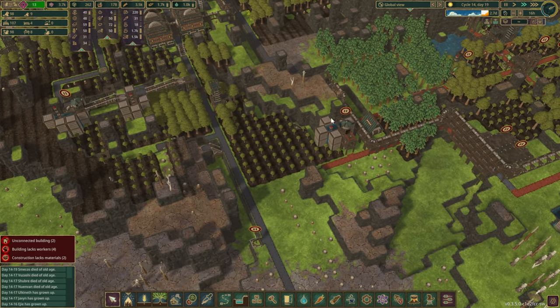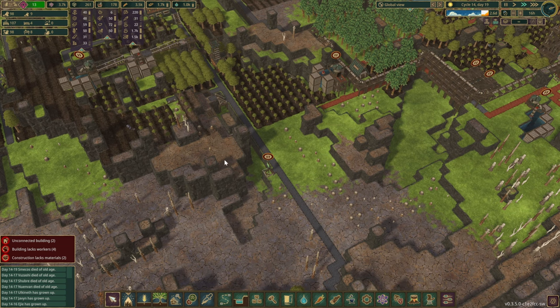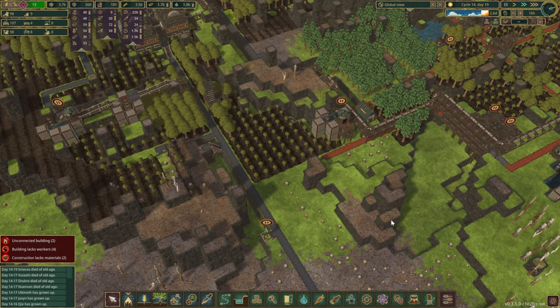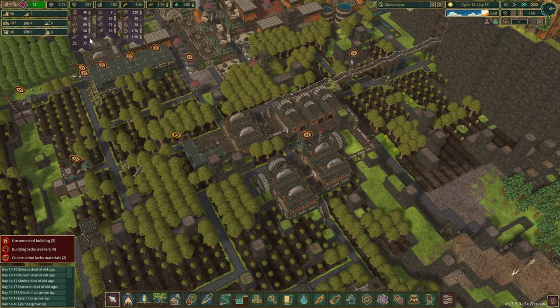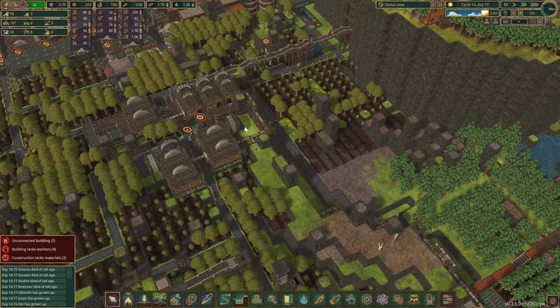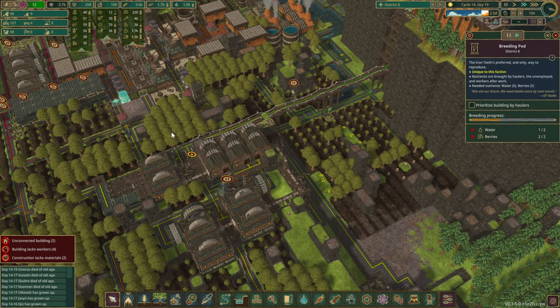And now we've greened up. I just wanted to see how far the water or the green would expand. We're planting some trees over here and letting our resource stockpiles grow. Planks seem to be fluctuating quite a bit, and we do need a few more beavers as well. So why don't we unpause another breeding pod.